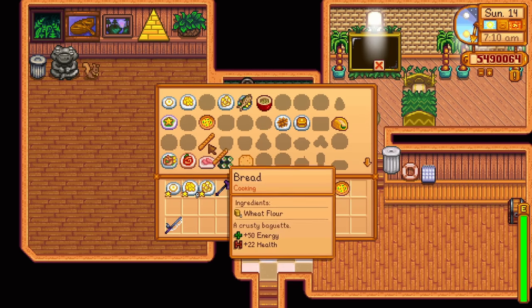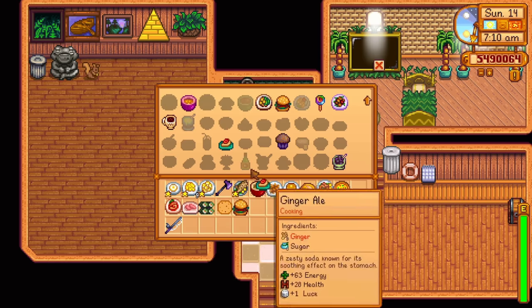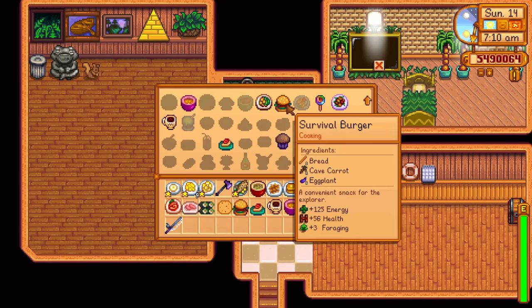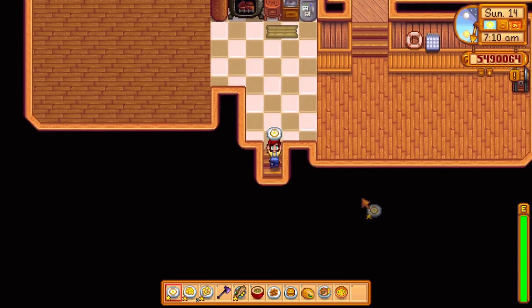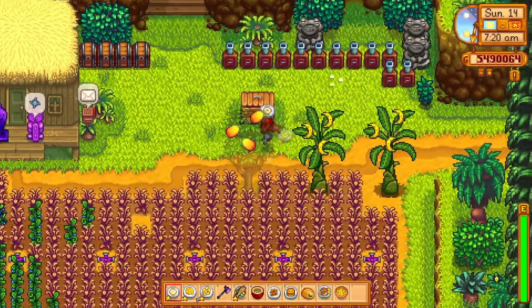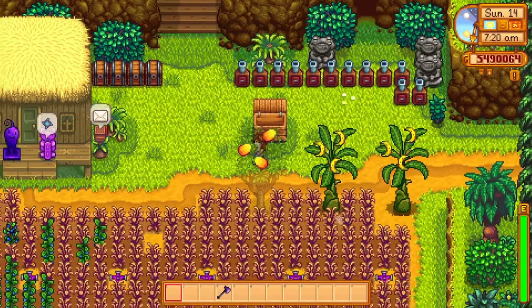You will also need to craft one of every craftable item in the game. And lastly, you just need to find all of the 130 golden walnuts on Ginger Island. After you have completed all of that, you will get a magical special statue — the Statue of True Perfection. This statue has a great and interesting use, as it will produce a prismatic shard for you every single day. With this statue, you will never have to worry about farming for these things ever again. Completing all of these things will take quite a while, and I should probably make a dedicated video on this one day.